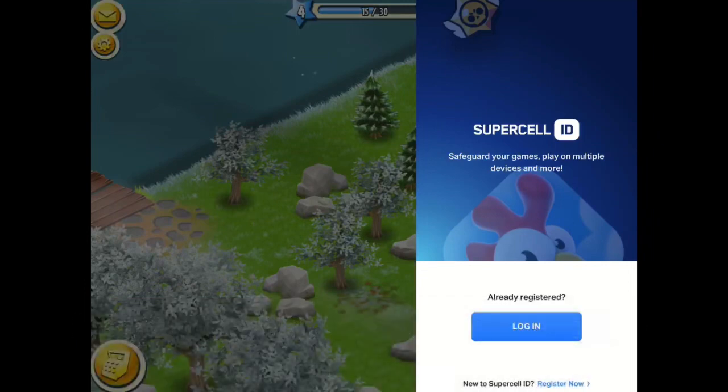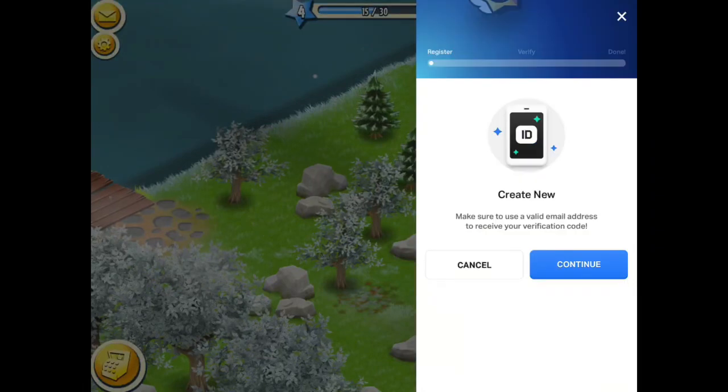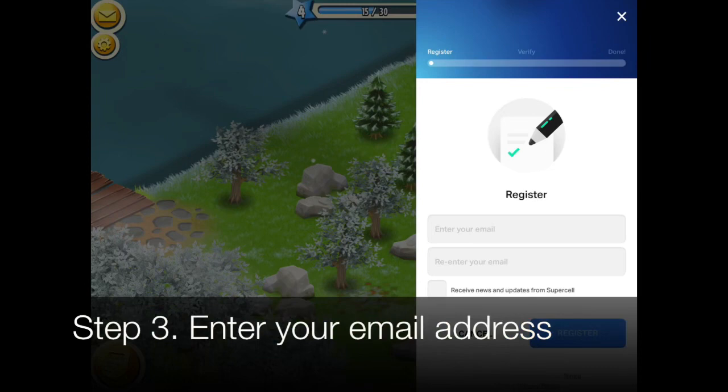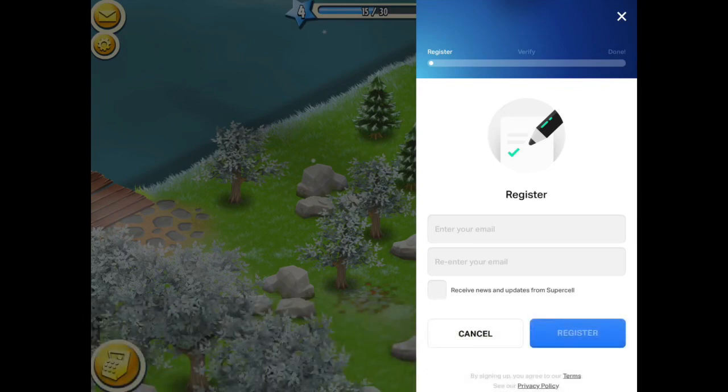You can either log in if you already have a farm saved with a different Supercell ID and email address, or if you don't have one saved, you click 'Register Now' at the bottom of that screen. It will ask you to create a new Supercell ID with a valid email address — you basically just put in your email address twice. Then you can click 'Receive news and updates from Supercell' and press register. Make sure you enter your email address correctly.